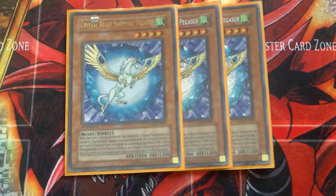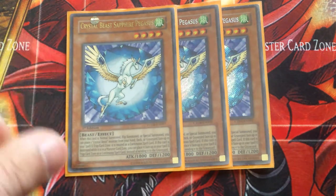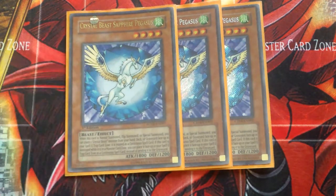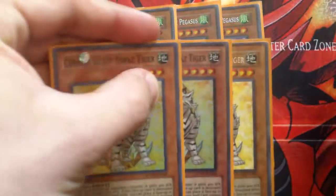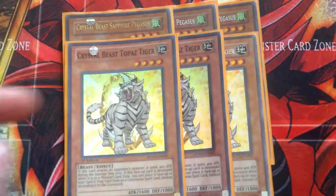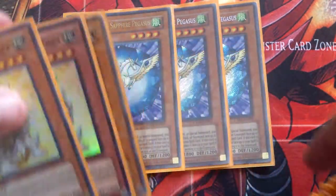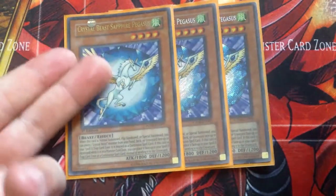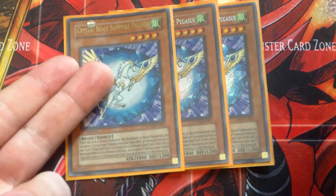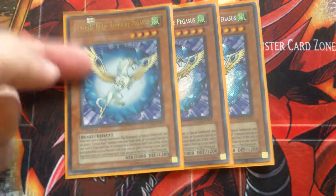So three subpar pieces — I do plan on getting the ultimate of this very soon. I just gotta save up money. I plan on getting the ultimate of this, Topaz, and then the Ancient City, which all together off Toronto is like $143 plus shipping. It's really a little bit pricey, but to me the ultimate is worth it because I love the ultimate — it just looks so, so good.